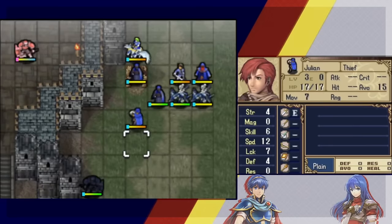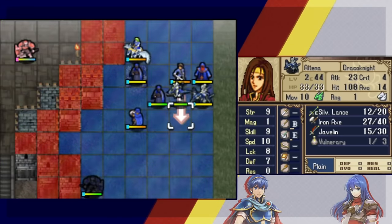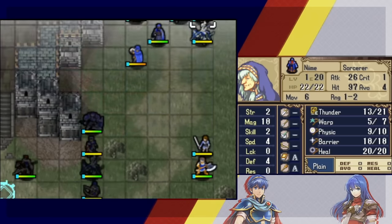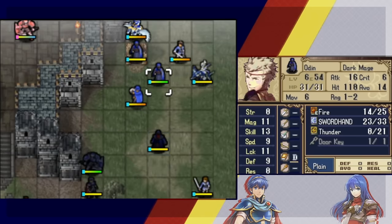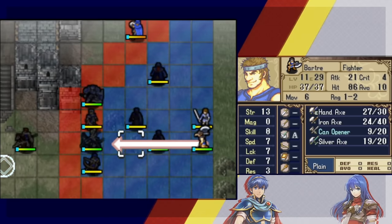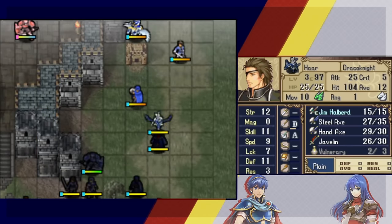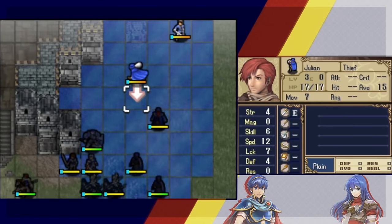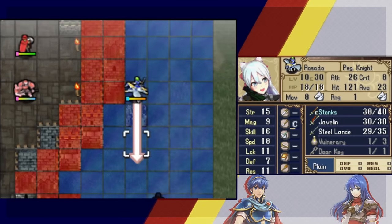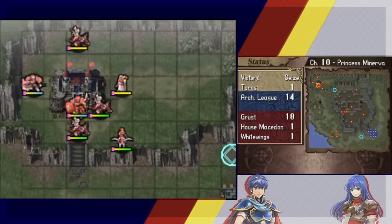If we get the wyverns to move down anyway, we can just warp someone right above the hero. Reinforcements come turn six and nine. Let's move away for now and see where enemies go. We can use two warps to set up. We get one more warp staff in Chapter 12 and another in Chapter 17x.